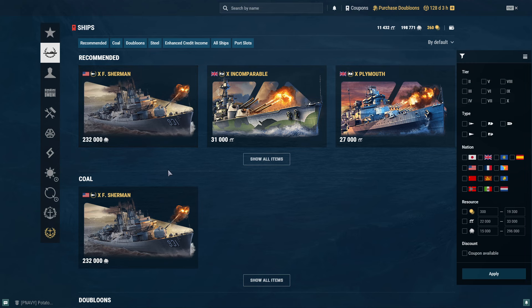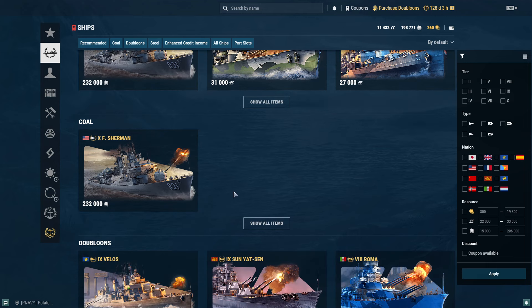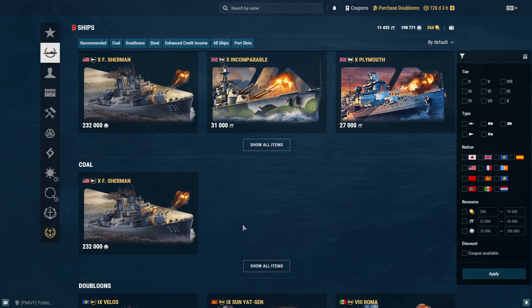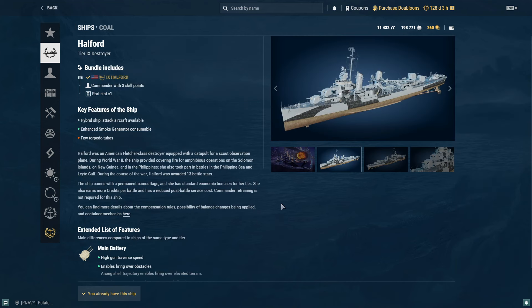I have exchanged Forrest Sherman a couple of times for Karl XIV Johan and Minegumo, so I'll have to purchase Sherman back. There's still a possibility they add Johnston or Rhode Island for coal, although the chances are 5–10% at best. The coal ship situation is not looking good — the last coal ship was Halford, added in January 2024, which is more than six months ago. It was available in bundles first, then finally added for coal.